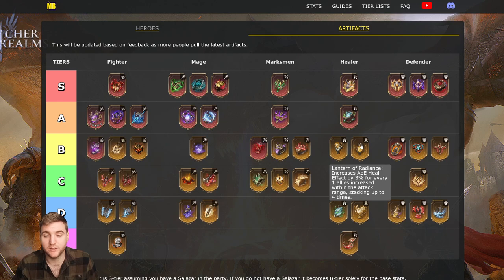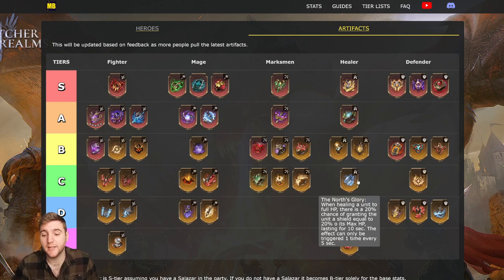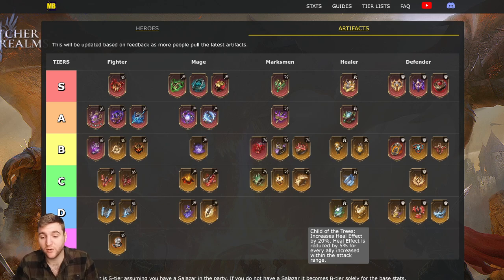Lantern of Radiance increases AoE healing effect by 3% for every one ally within attack range, stacking up to four times — a maximum of 12% if you have allies within range. This is slightly better than Nineth's Mercy if you are an AoE healer. North's Glory: when healing a unit to full HP there is a 20% chance of granting the unit a shield equal to 20% of its max HP lasting ten seconds, triggered at most once every five seconds. I experimented with this on my Elohim — she throws big heals around 16,000 per heal — but I didn't see much benefit, though it could potentially help in Gear Raid 2.